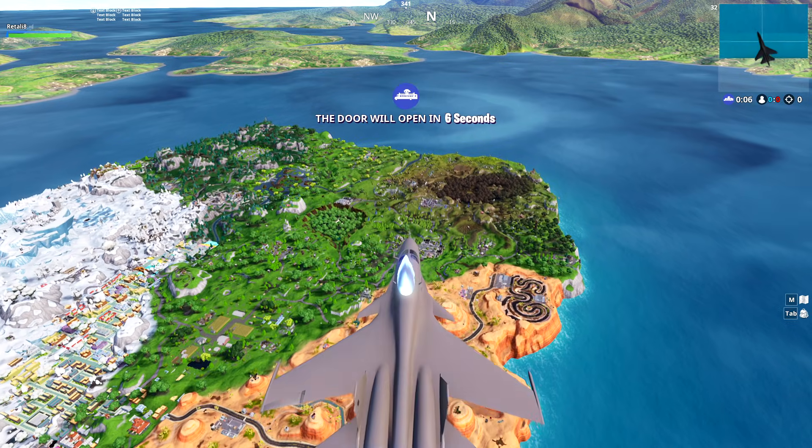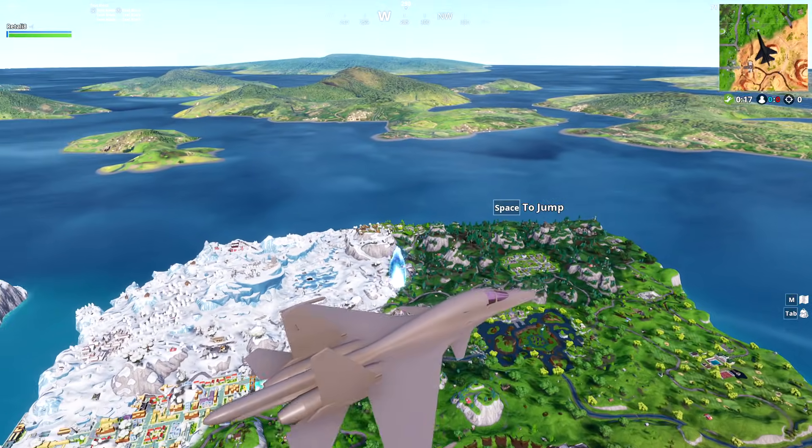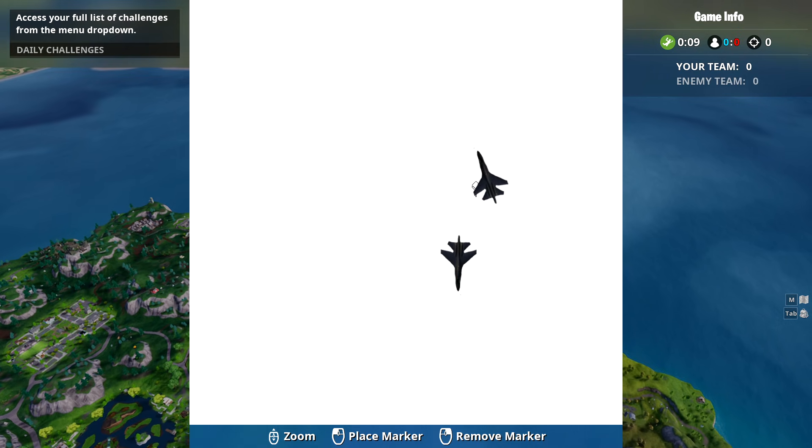This command here is probably going to crash the game. Oh my God, no way it actually works. I'm inside of a fighter jet — it's like an F-18 or something like that. And it's completely replaced the battle bus. How insane is that? And look, it even has a logo.